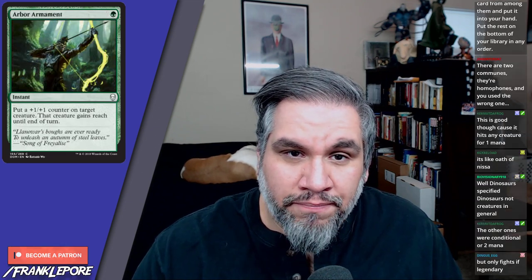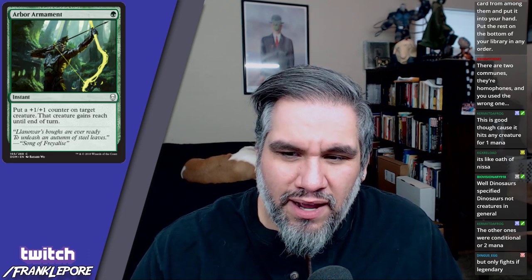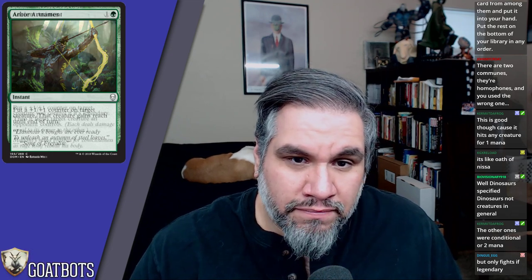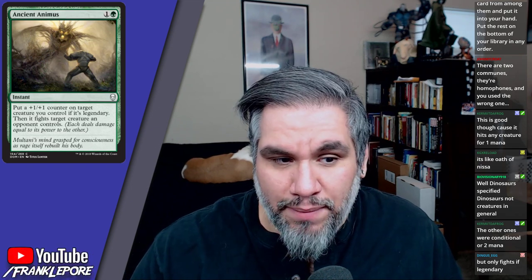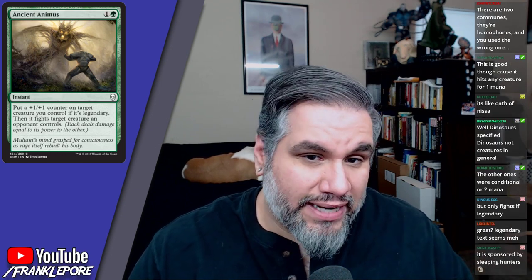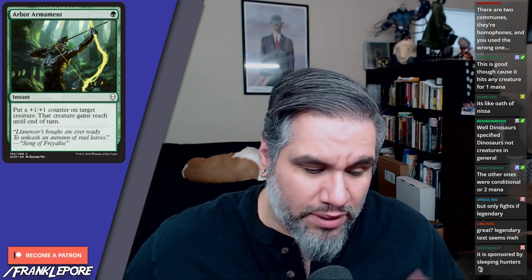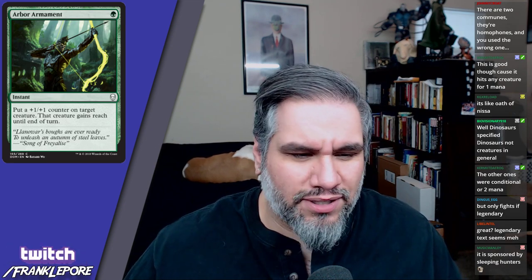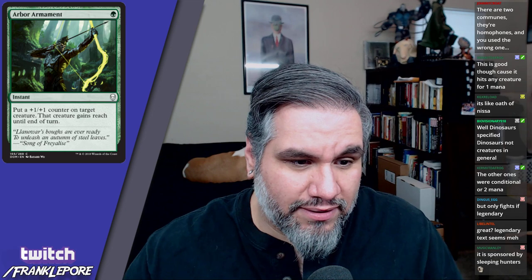Arbor Armament is one mana: put a +1/+1 counter on target creature, that creature gains reach until end of turn. That's pretty bad, though the counter sticks around forever which is a nice perk. Also keep in mind that Ancient Animus does fight no matter what — you put a +1/+1 counter on a creature and it always fights, whether or not it's legendary. It's always going to be a fight card like Pounce.